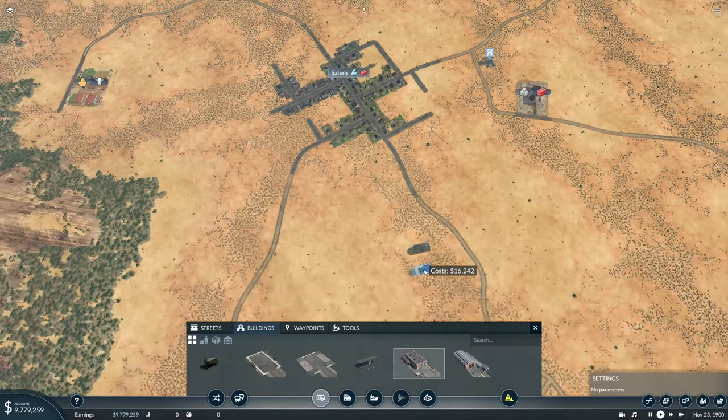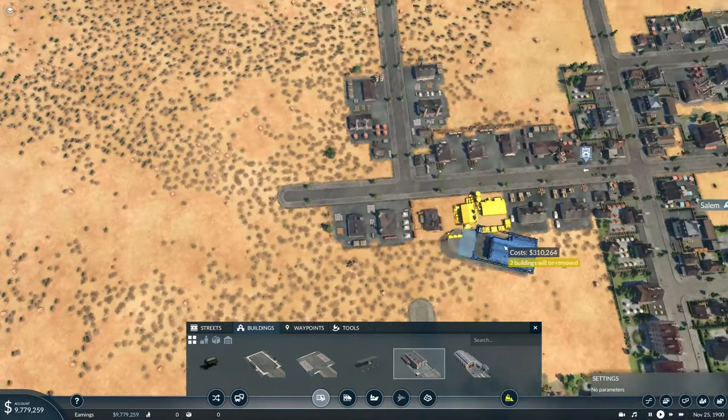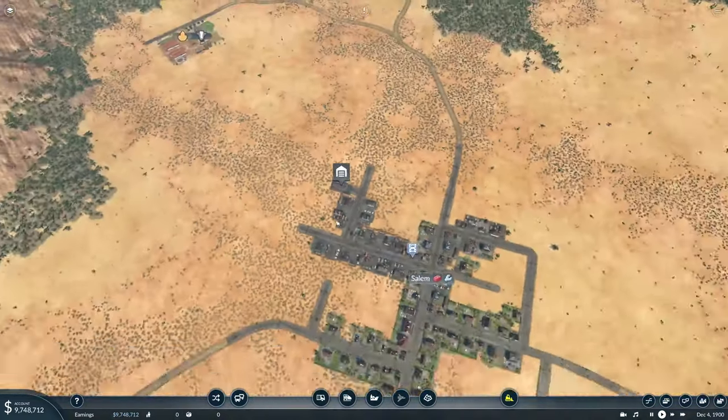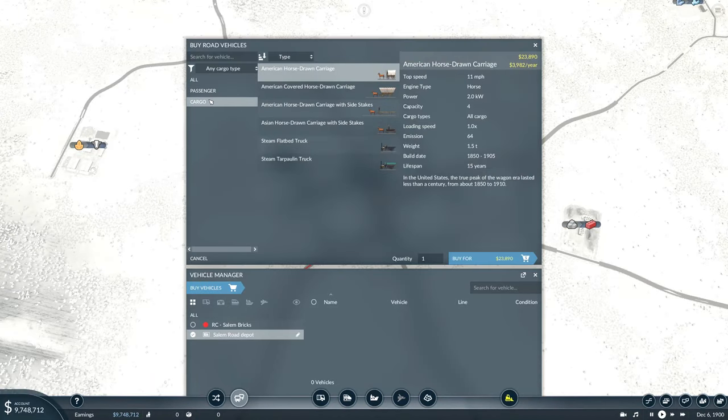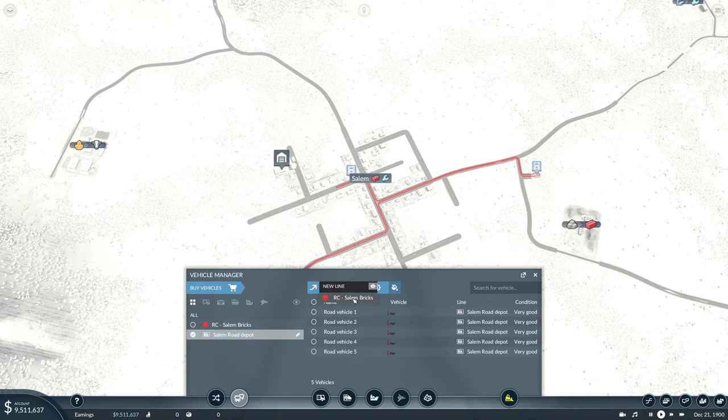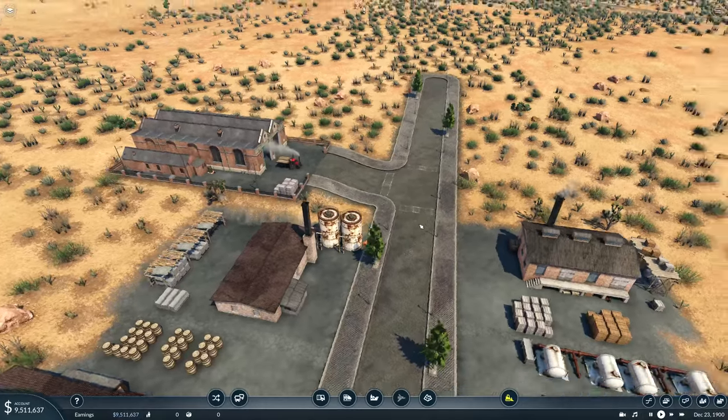The only thing we need now is a vehicle. We'll get ourselves a road depot. I kind of like this spot up here in Salem. We've got the steam tarpaulin truck and the flatbed truck - both the same speed and same cargo capacity of six, so they're equivalent. We've got 9.7 million, so we're fine. Let me get five of these guys, paint them bright red to match the line, and put them on the Salem Bricks line. They should be heading out to do their thing.